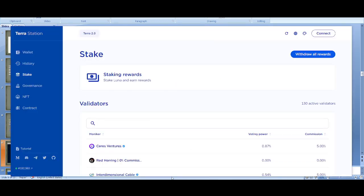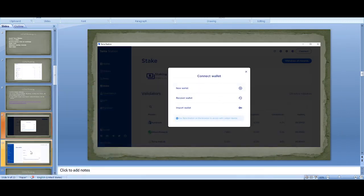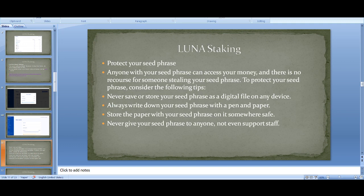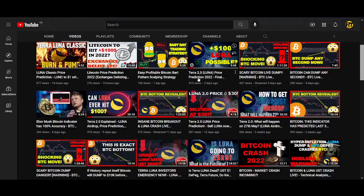You download Terra Station — I'll leave the links below in the description. Once you open it, all you have to do is create a new wallet and it will bring you to a page where you give a wallet name. A few key things to remember: risk management is the first thing you should think about in cryptocurrency. Most people that lose everything go all-in, take loans, or use high leverage trading.